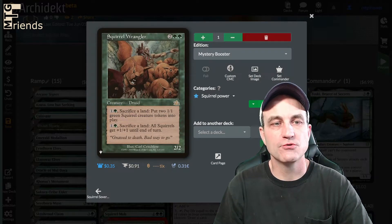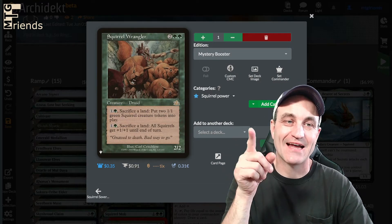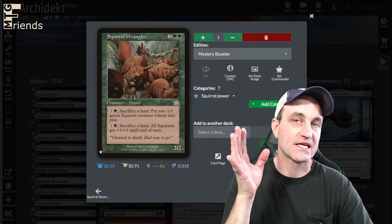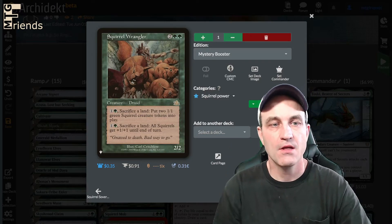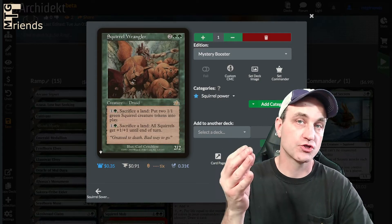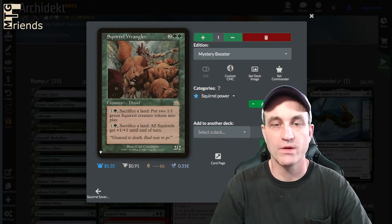Squirrel Wrangler — 4-drop, 2/2. It's a Druid, technically not a squirrel. However, for 2, you can sacrifice a land and put two 1/1 green squirrel creature tokens into play — great mid-game and late-game. And for 2, sacrifice a land and all squirrels get +1/+1 until end of turn — also a late-game clutch win if you need it.